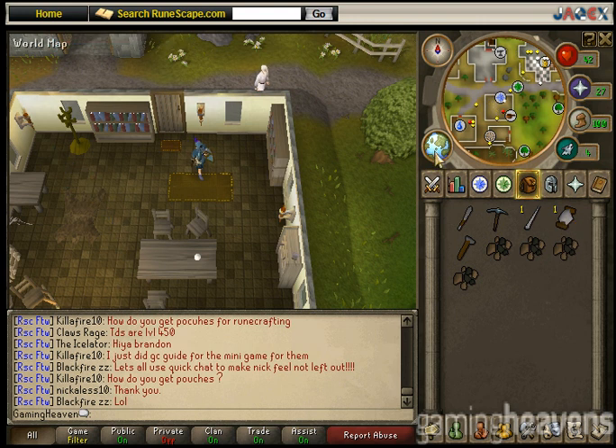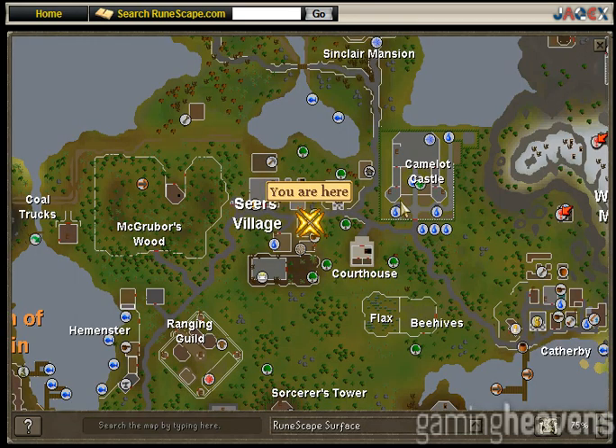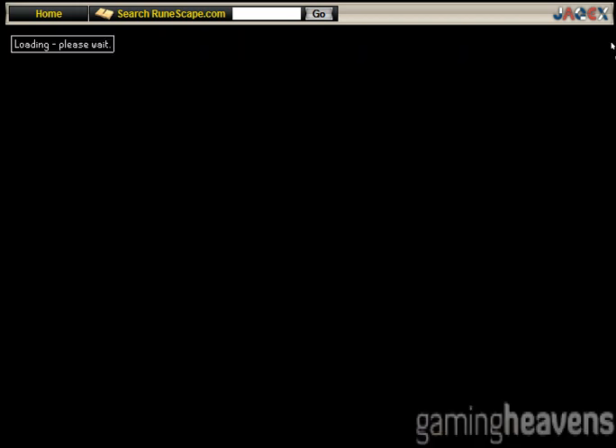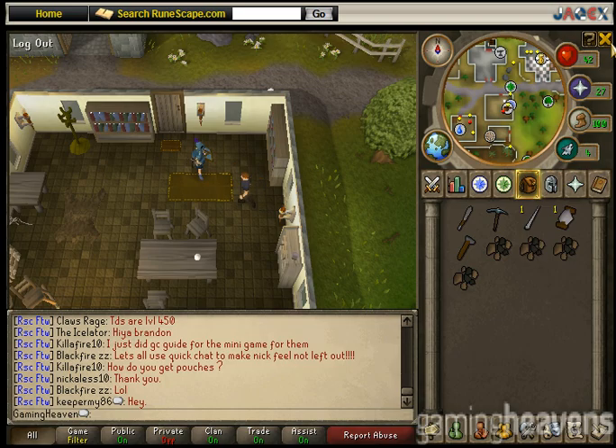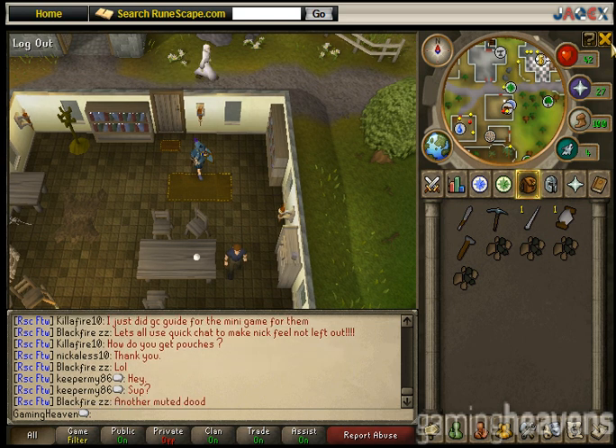First thing you're going to want to do is be in Seers. The house in question is right here. We are going to want to find a bookshelf. Please make note: this was recorded November 16th of 2009. If at any point you find inconsistencies in this video, it is because Jagex has, beyond my control, changed the quest.